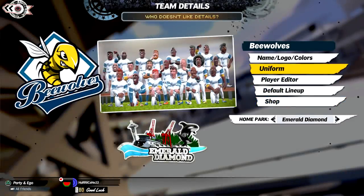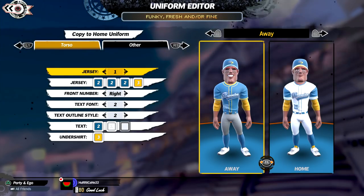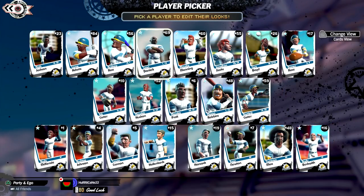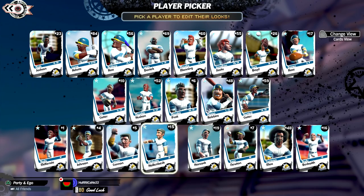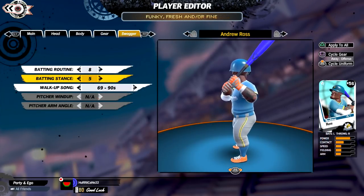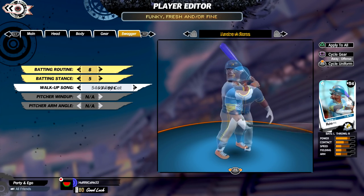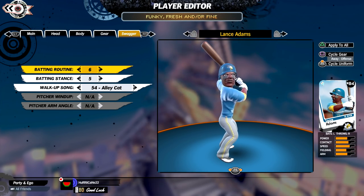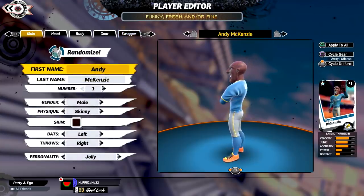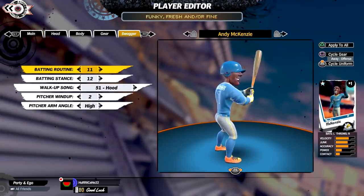Up next, we have the B-Wolves. This is the team I used in the first Super Mega Baseball, so they're very familiar. The ratings are not all the same — I balanced them out in a way that made sense. There aren't any super teams in this league; there's a lot of parity. I simulated eight seasons last night and six teams won the championship. The team with the most power in their lineup is the B-Wolves, with Lance Adams, Andrew Ross, and Leon Daniels, and one of the best pitchers in the league, Andy McKenzie.